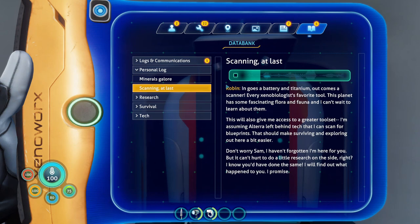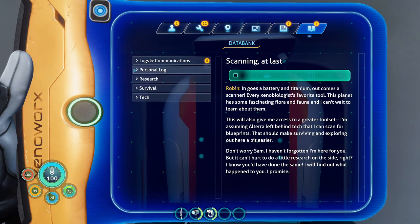Every xenobiologist's favorite tool. This planet has some fascinating flora and fauna and I can't wait to learn about them. This will also give me access to a greater tool set. I'm assuming Alterra left behind tech that I can scan for blueprints. That should make surviving and exploring out here a bit easier. Don't worry, Sam - I haven't forgotten I'm here for you. But it can't hurt to do a little research on the side, right? I know you would have done the same. I will find out what happened to you. I promise. Okay, so we're also a researcher.